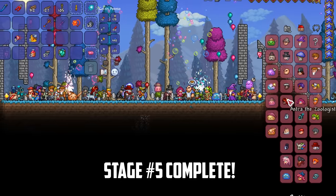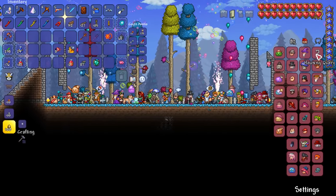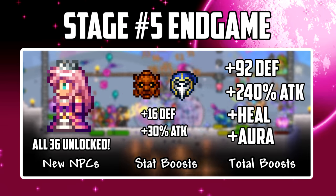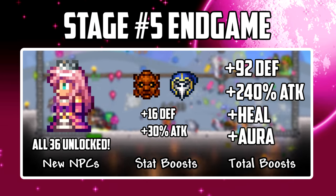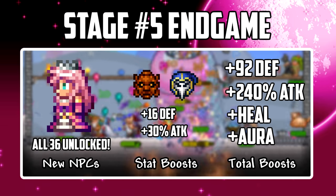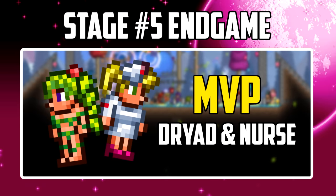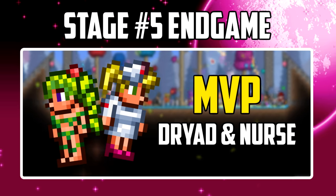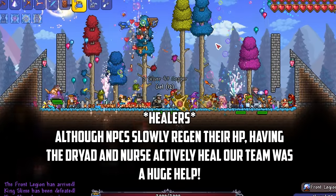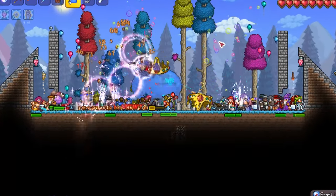So who are the most OP NPCs in Terraria? We finish this challenge with all 36 NPCs unlocked. Adding the extra 8 defense and 15% attack from Golem and the cultists, we ended up with a total of 92 extra defense and a whopping 240% extra attack power. The absolute MVPs have to be the dryad and the nurse for their healing, with the top spot going to the dryad. The dryad's blessing aura provided us with defense, a thorns effect, and regen — I don't know if this challenge would have been possible without her.